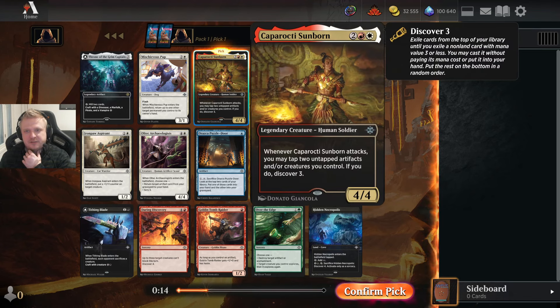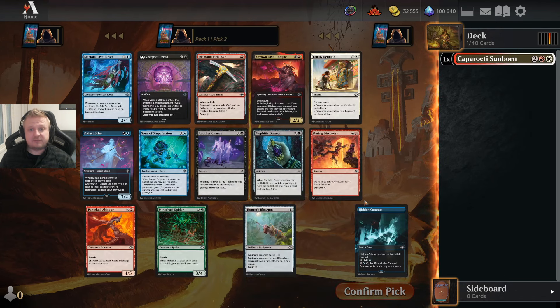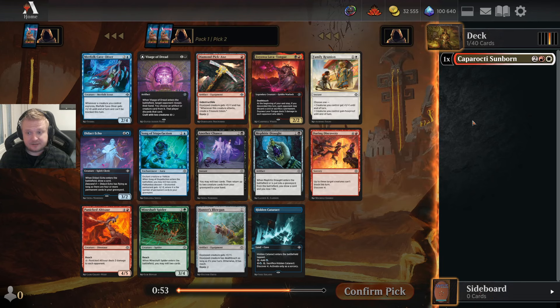Cabarrochi Sunborn is just so good. Even if I'm not red-white I can try to splash it if I'm white or red. That is the correct pick. If I'm still trying to win these drafts, I want to make the fun picks whenever possible, but when there is a card that is clearly strong, it's more fun to win matches than to dirtily fail around.